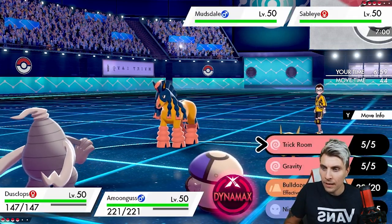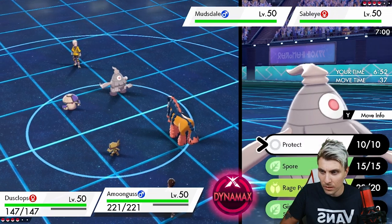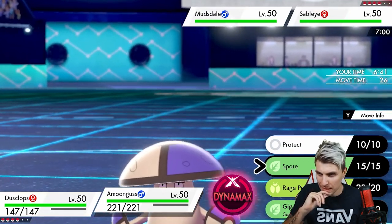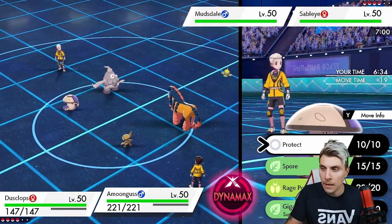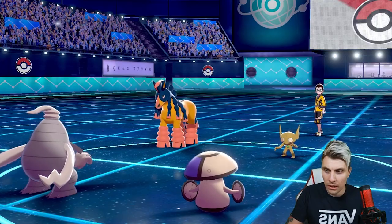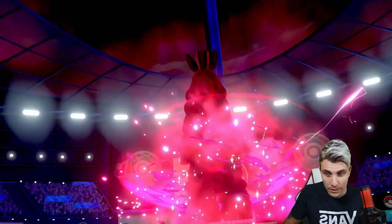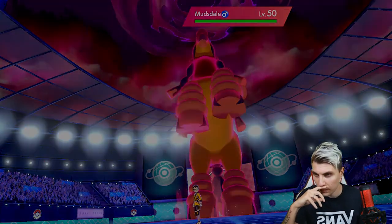We do see a Mudsdale and Sableye lead. I think we're probably going to see Fake Out or Taunt on the Sableye. What's more important here: getting Trick Room up or putting Mudsdale to sleep? We could go Trick Room and protect, or just Spore — we either get Spore off into Mudsdale or we set Trick Room. They can only shut one thing down with Sableye right now. It's more likely they'll shut down our Spore, which is why I was hesitating — maybe it'd be better to Protect the Amoonguss, then the next turn shut Mudsdale down.